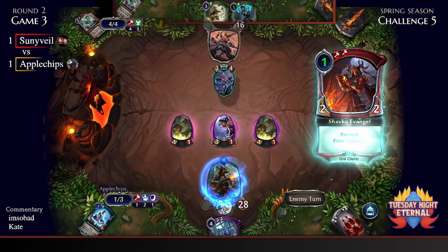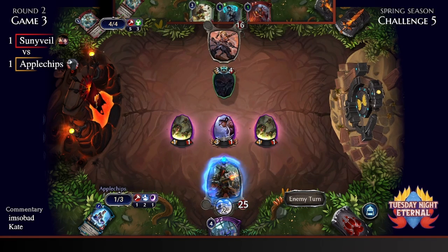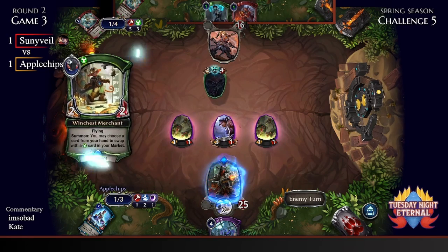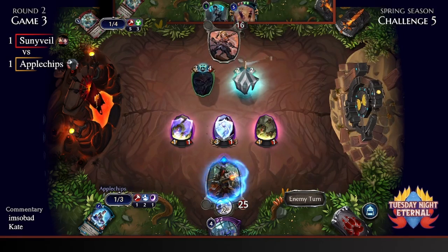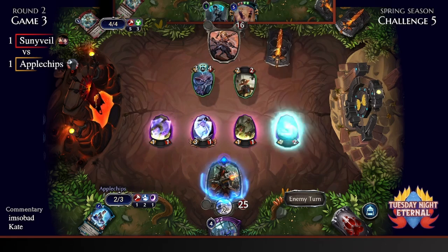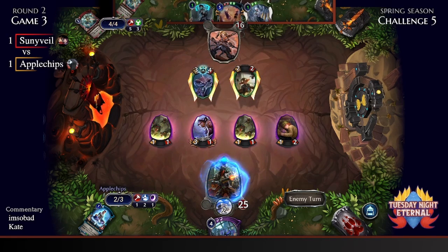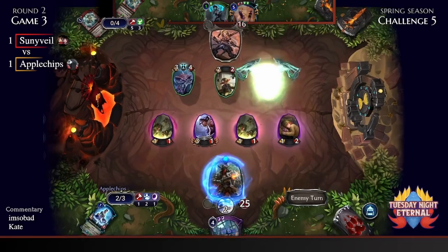Reading cards is important — that unit has reckless, it has to attack. The face aegis on Apple Chips is doing tons of work because Sunnyvale has the Stareyes in hand ready to Gavel as soon as given the green light. Even if Stareyes isn't super relevant in the current board state since Apple Chips has no frenzy enabler, the face aegis will make things very awkward if Apple Chips manages to hit Auto Thread.